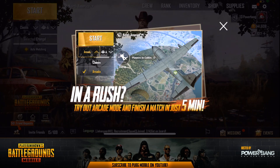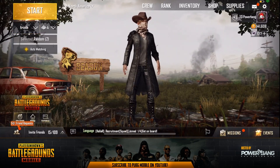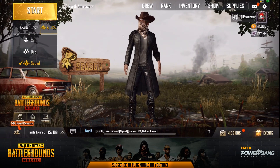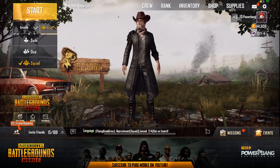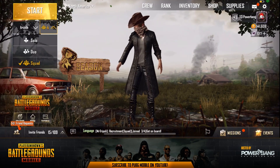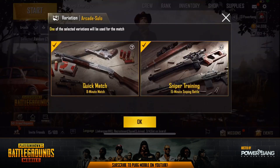Try out arcade mode and finish a match in just five minutes — we're going to put that to the test. First and foremost, select Arcade from the drop-down menu below the start button, then select solos, duos, or squads. There are no stats tracked in arcade mode — no rank movement — so you can go in, frag out, be silly. There are two modes: Quick Match, advertised as an 8-minute match, and Sniper Training, a maximum 15-minute sniping battle.